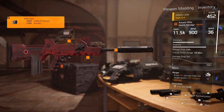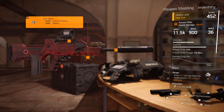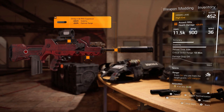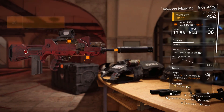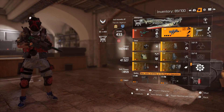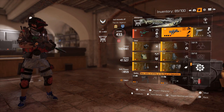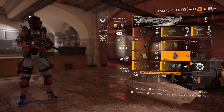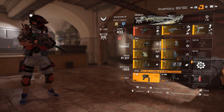For weapon mods: the scope gives critical hit damage with minus 15 percent accuracy; the underbarrel gives plus 10 percent crit chance with minus 10 stability; and the suppressor gives 20 stability with minus 20 optimal range. You can't actually put an extended magazine on the FAMAS which is its drawback, but I like how the gun feels. It's got a decent damage-to-RPM ratio. I'm not saying it's the best assault rifle, but I've been enjoying it.